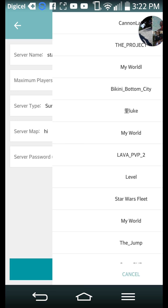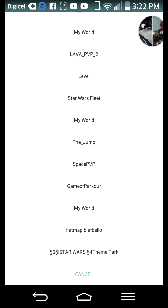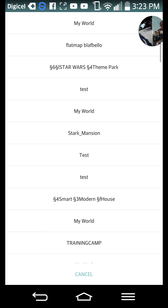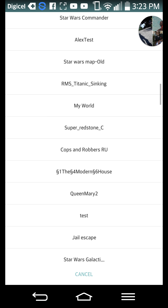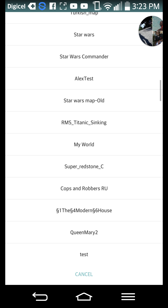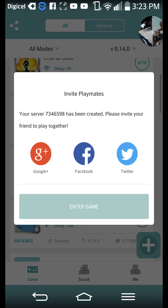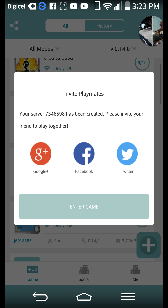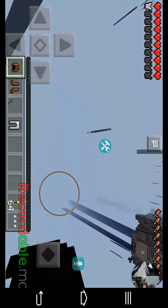I want this to be Survival mode and you can choose a map from your game. Then you can log in, press Enter Game, and there you go.